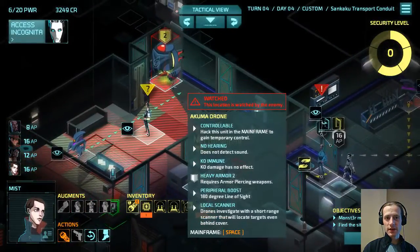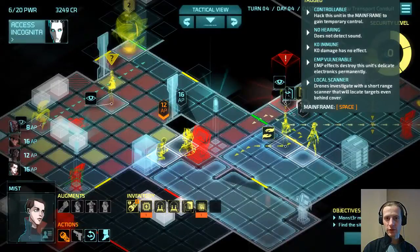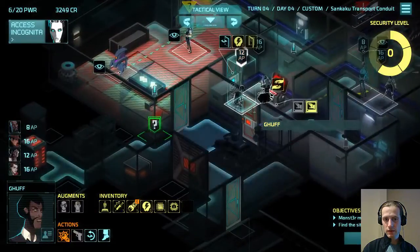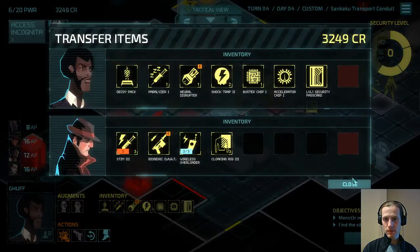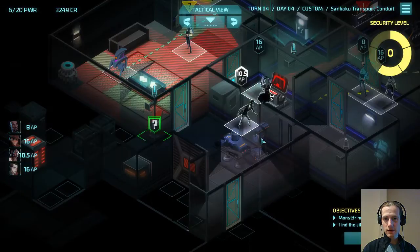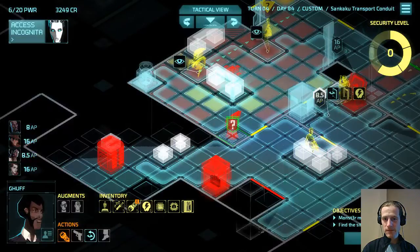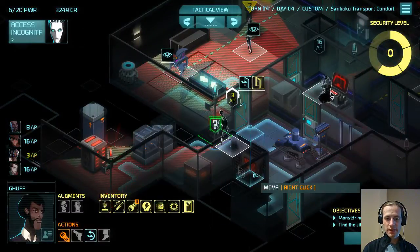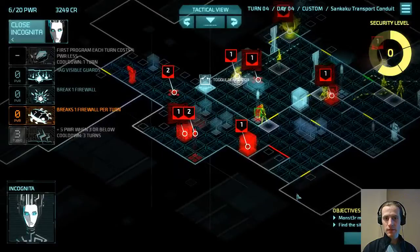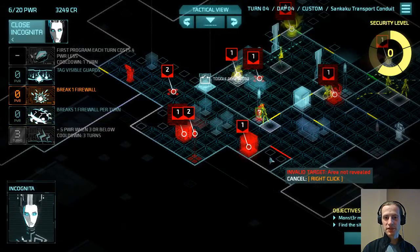This drone is going to be very annoying — if we get a chance to wisp it, that will be very useful. This drone is also quite annoying. Let's get into here. Nothing up here — this should be completely safe. We've got a camera down there. That's a demon database, which we probably don't want to take blind.